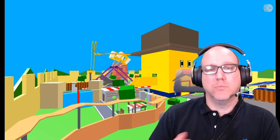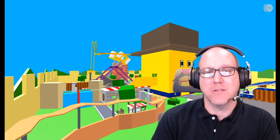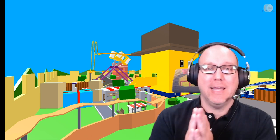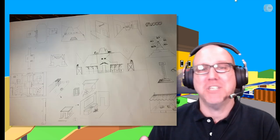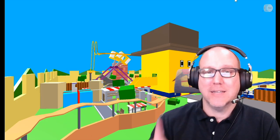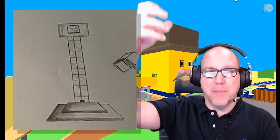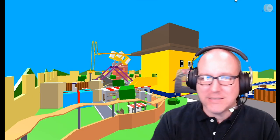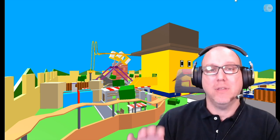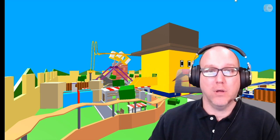This morning somebody sent me an exclusive screenshot of the Kitty Chapter 4 secret ending that I want to share with you guys. But before we look at that, I want to talk about one thing that came from the blueprints in Kitty Chapter 4 that leaked a couple of weeks ago. Pretty much everything in those drawings is in the map except for one thing — this carnival game where you hit it with a hammer and the meter goes up. That's not in this map, but it was in the drawing. So the question is, will this carnival game have something to do with the secret ending, or is it just something that won't be built as part of Kitty Chapter 4?